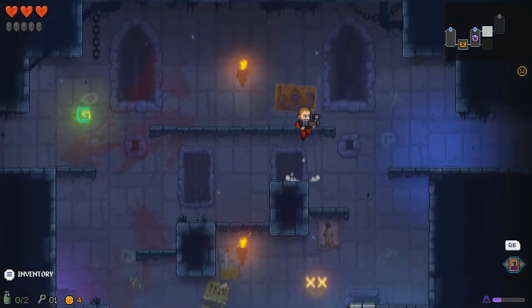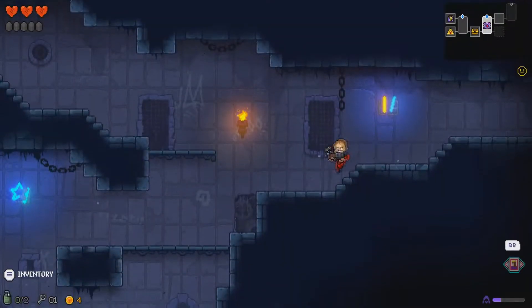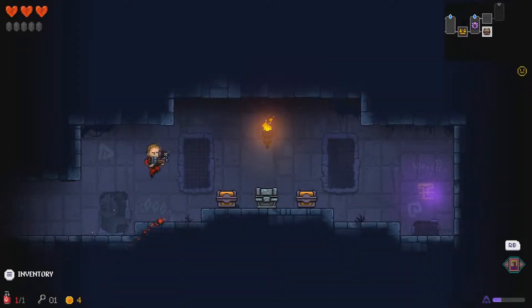We've got the grenades we need to check out that secret room, so might as well do that while we're here. We can use our other bomb for this. We've got a key as well.